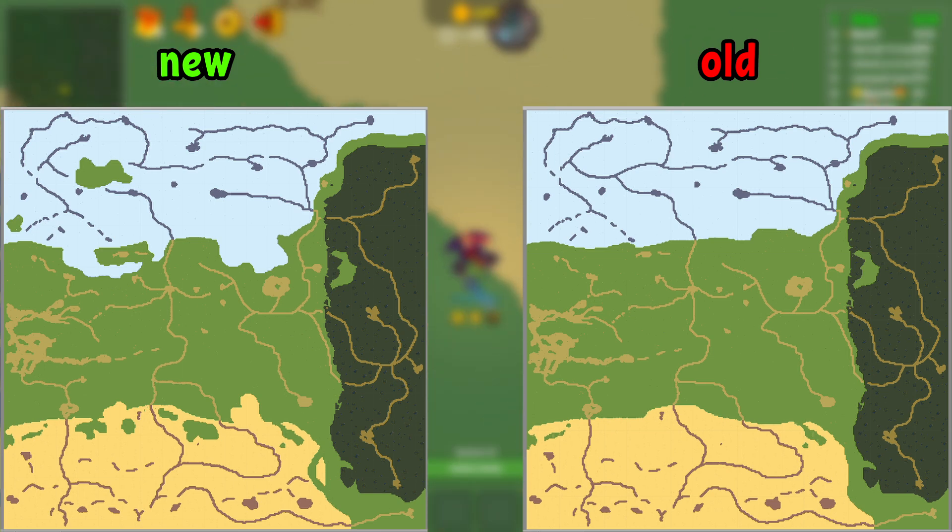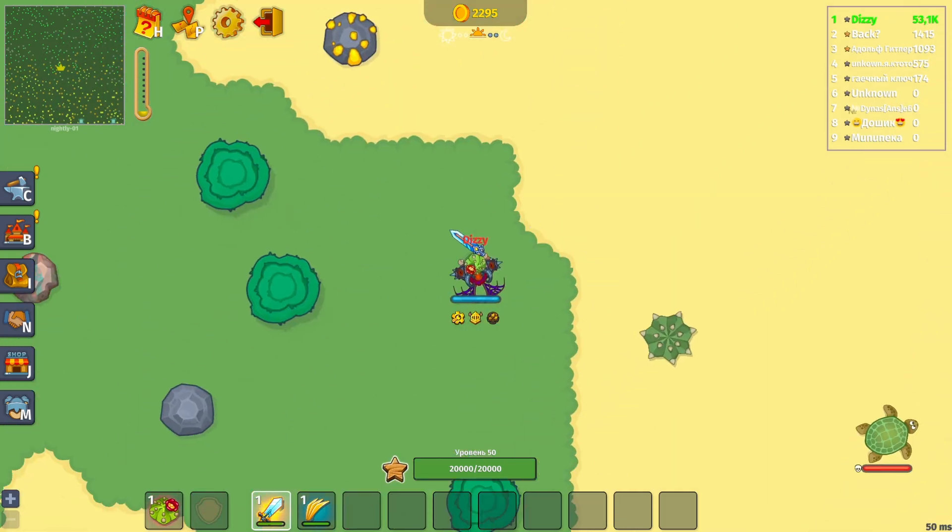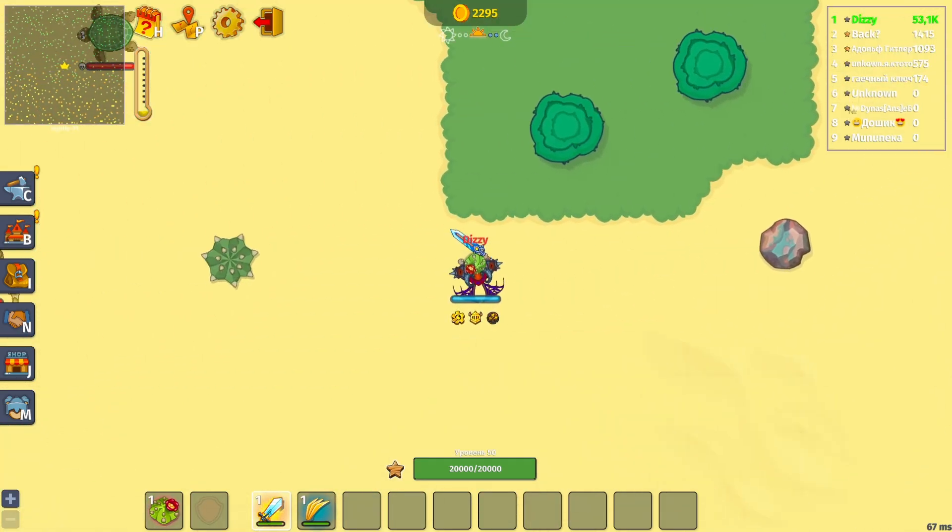First off, the map has changed again. Now, even in snowy or desert areas, you can hide on small summer islands.